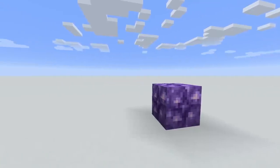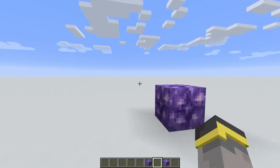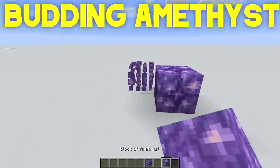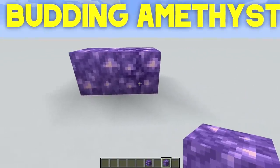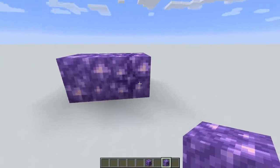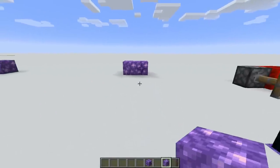Next on the list is this block right here. Now, this block looks very, very similar to the last block, but it's actually really, really different. This block right here is budding amethyst. This is the amethyst block, and that's the budding amethyst block. The difference is the crack, or the darker part in the middle of the budding amethyst block - aside from the mechanics, because the mechanics are crazy, crazy different.